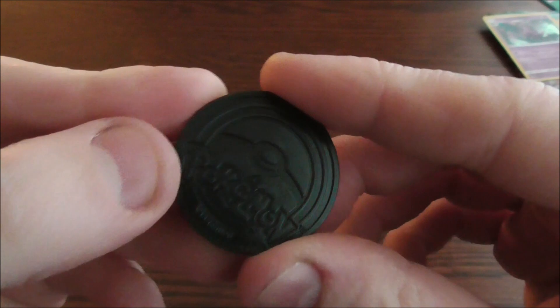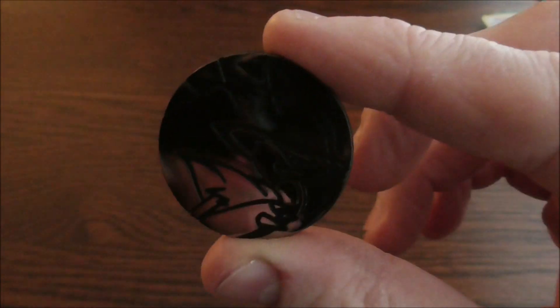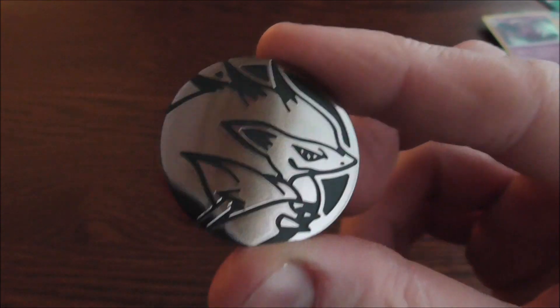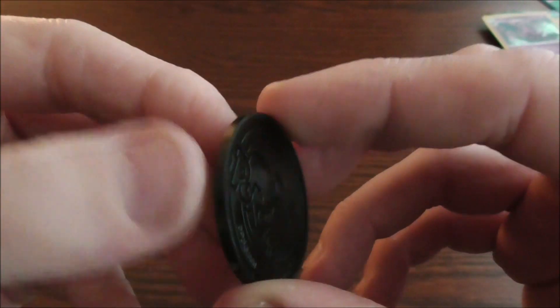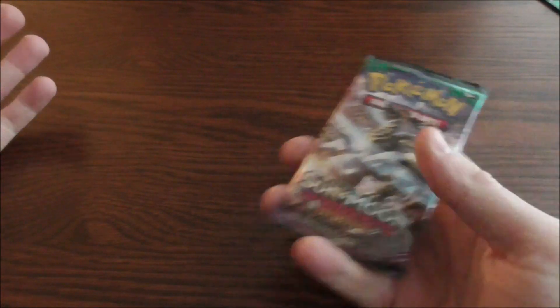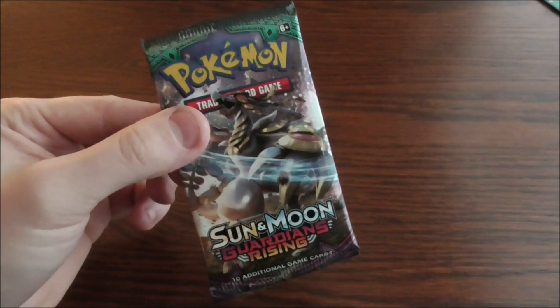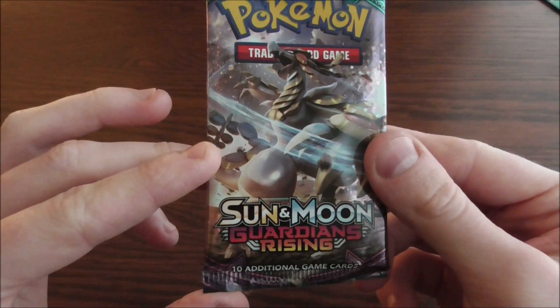The last thing in this pack is you get a little coin — Pokemon, Zoroark. Very nice shiny little card. Lovely. We've seen the coin, we've seen the promo card. Now it's finally time to get to the whole point of the blister pack — the booster that's inside. So, sit back, relax, and I hope you enjoy opening one Pokemon Sun and Moon Guardians Rising booster pack.